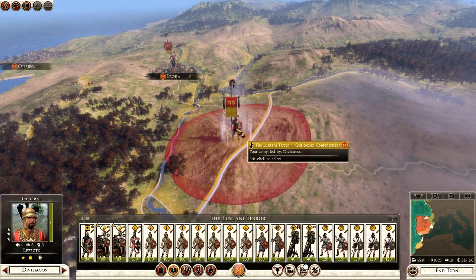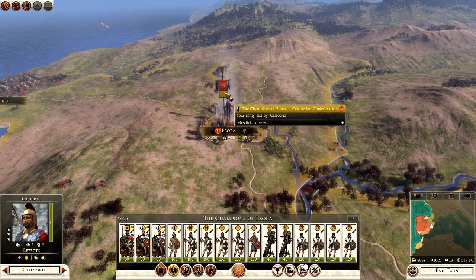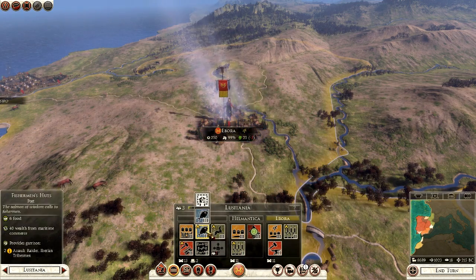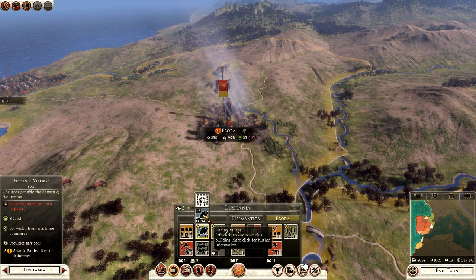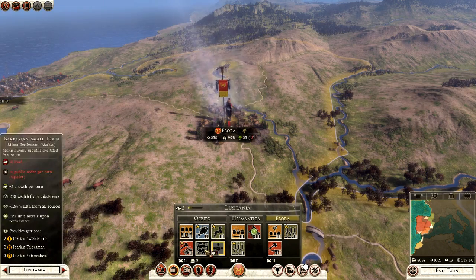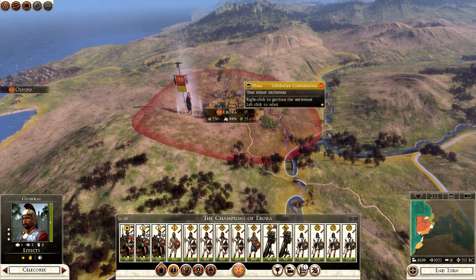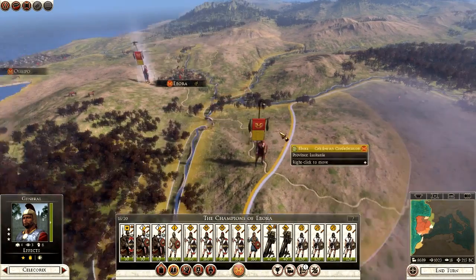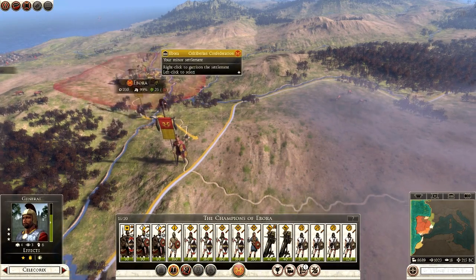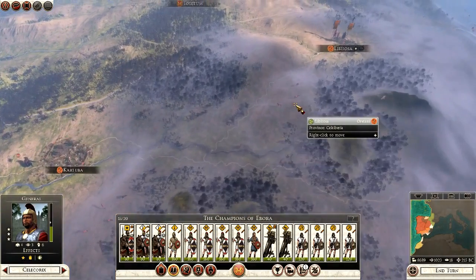I haven't decided yet whether to go for military or economical victory — I'll see how the campaign goes. Our population isn't too happy with us at the moment. We have a food surplus but public squalor is an issue. We need some more technology. Moving troops out causes a minus 10 hit, but it'll be worth it in the end — we'll bring them to the border.